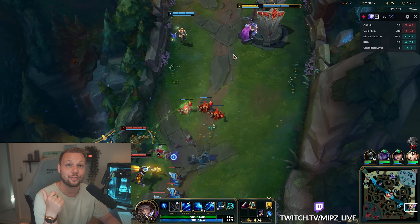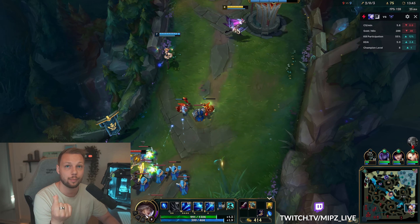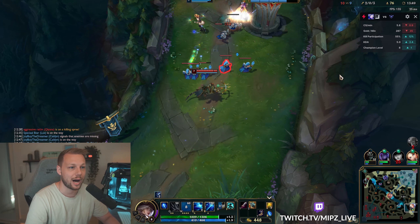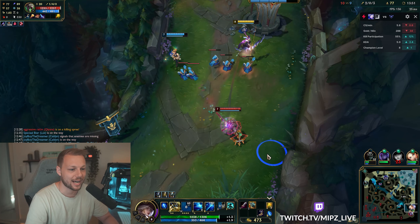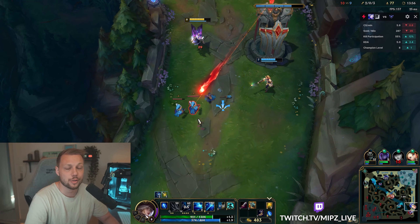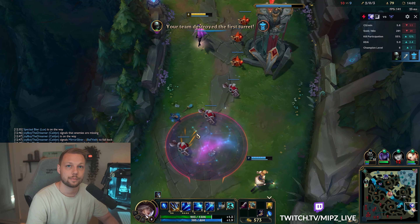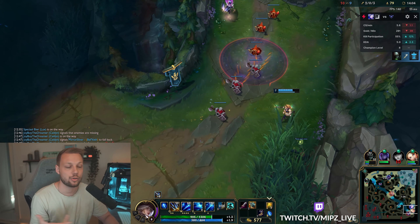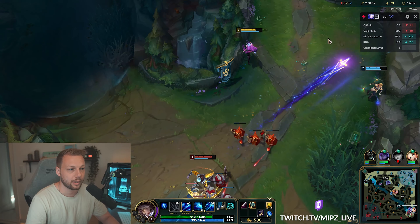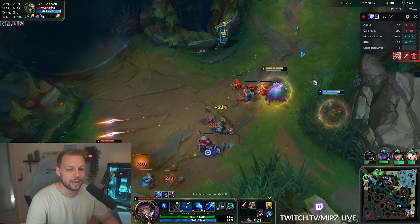One of the things that is very important to learn about Ash is whenever you're fighting with her, you basically never want to stand still. You always want to be kiting and moving because this makes it first of all harder for the enemy to hit you, it allows you to stay on your feet, and it makes it easier to run them down. And as soon as you hit a target on Ash they get slowed, meaning it's pretty hard for them to get away from you. So if they start moving towards you, kite backwards — and if they try to run away, run them down.